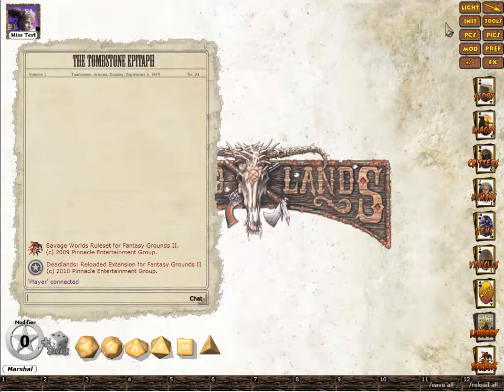Next I'm going to demonstrate the Fate Chip functionality inside Deadlands. This is subtly different to the new functionality that is in the standard Savage Worlds, which I'll have to do another video another day to demonstrate.